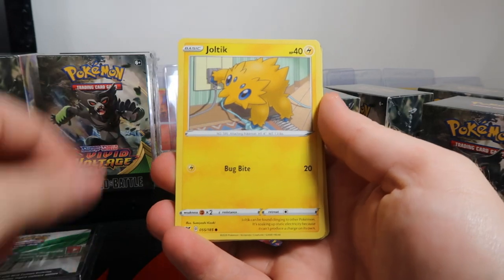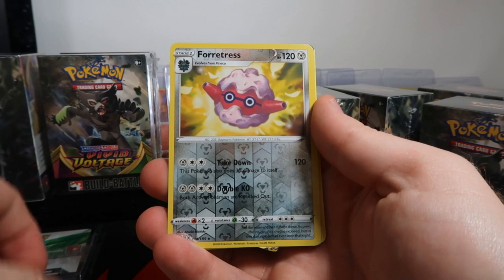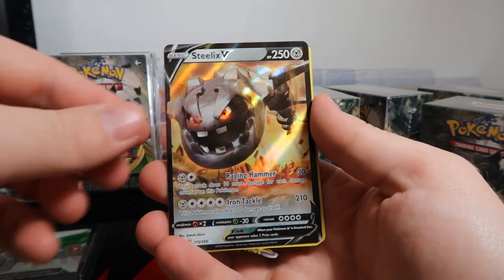Okay, this is only my second time opening this set and it's been good so far. Pack one: Froslass, Joltik, Sandile, Copperajah, Peck, a reverse Ferrothorn, and a Steelix V right off the bat.